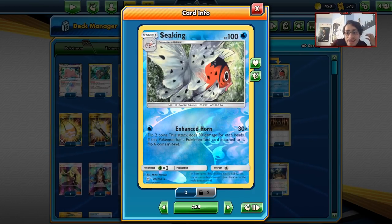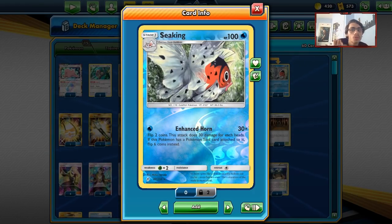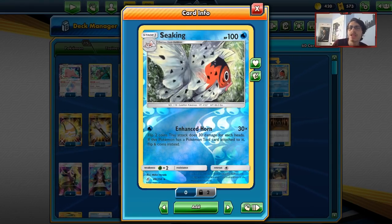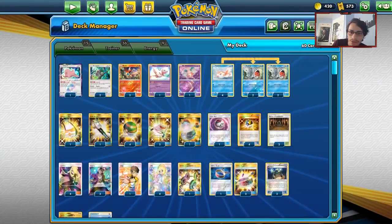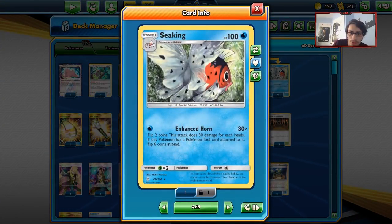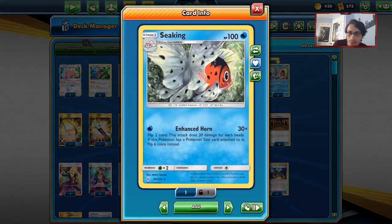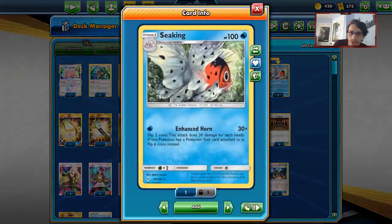Seaking is a Water type, and just being a Water type right now in this format is enough to be worth looking at. Seaking has the attack Enhanced Horn — you flip two coins doing 30 damage per heads, but if you have a tool on Seaking you flip six coins instead, which is pretty nuts. Six coin flips, 30 damage times the number of heads — if you get all six heads you can do 180 damage.